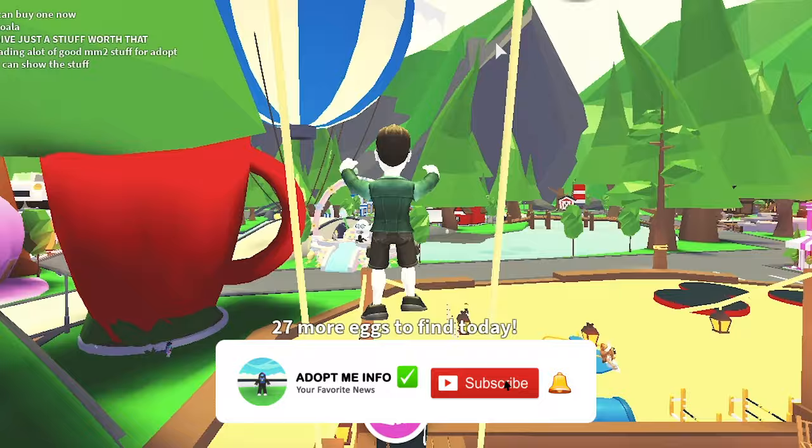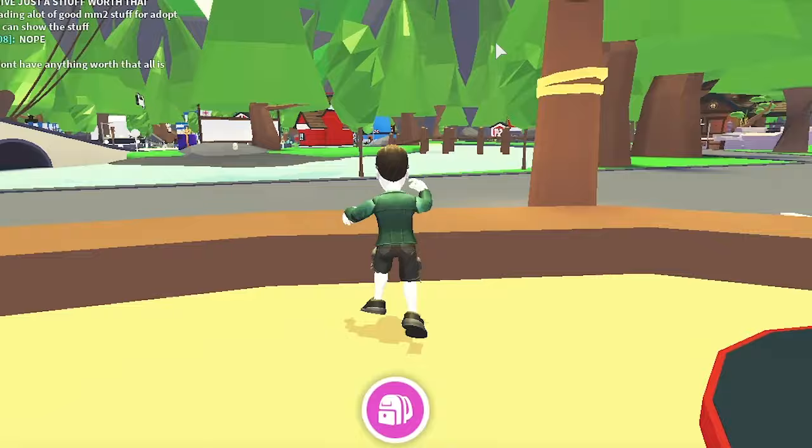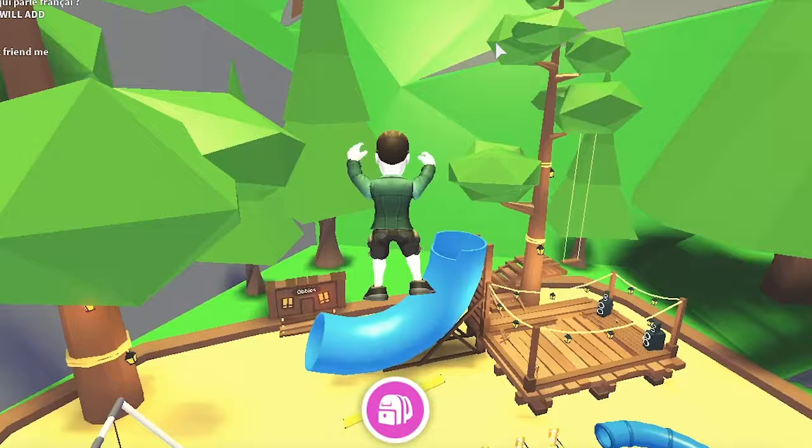After the lemonade stand is purchased, it comes to the toy tab of the player's backpack, and the player can click on the lemonade stand from here to open the stand. The lemonade stand is only placed on the floor, and it will be red if players try to set up a lemonade stand in the wrong place. In addition, the lemonade stand that is set up by the player can be removed and put back in the player's backpack. Let's find out how we can get a lemonade stand.